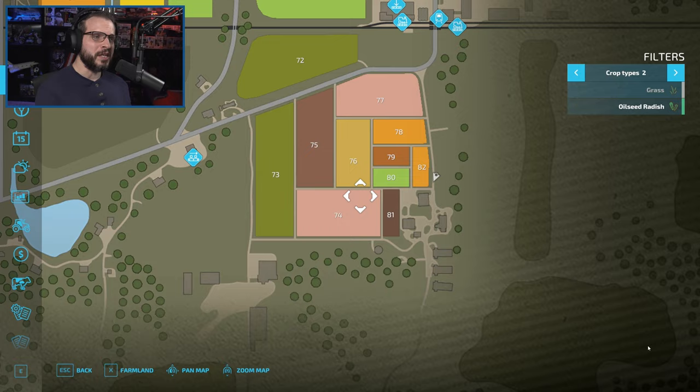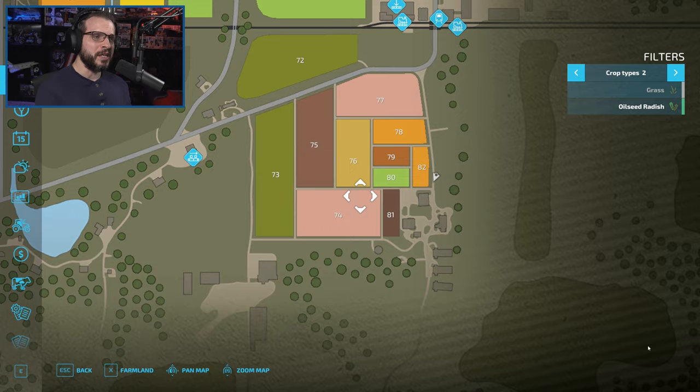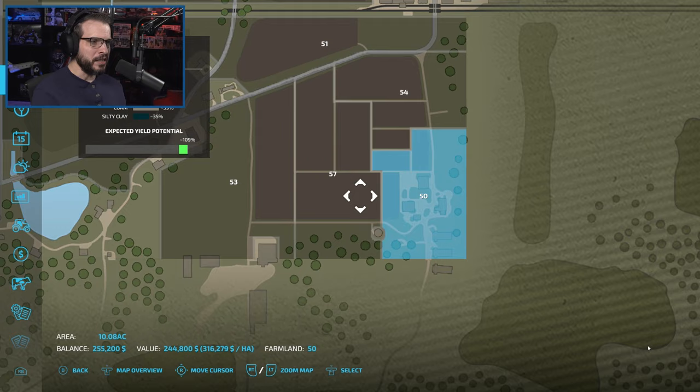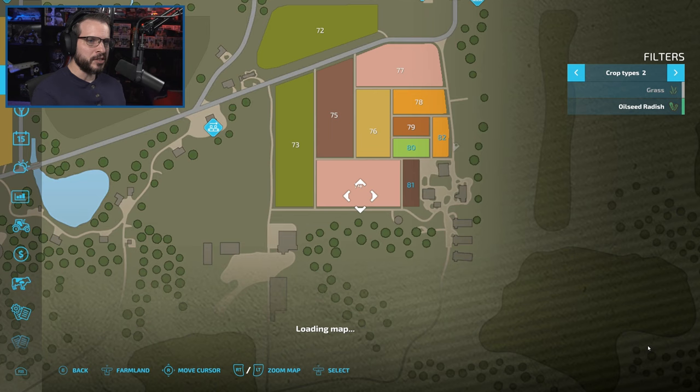Struggling through the early game just slowly trying to work your way through equipment — honestly I don't know if that's that much fun. From the context of a YouTube video, I felt it's just better to go all out and get everything we need right up front. So first things first, we are going to be buying all the fields we need, and then I'll go through what we're going to be doing with them.